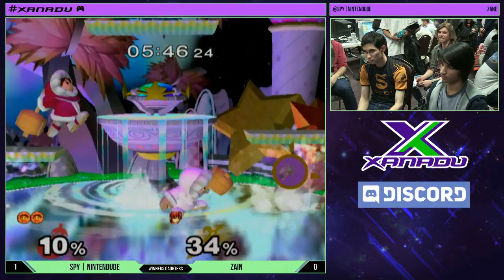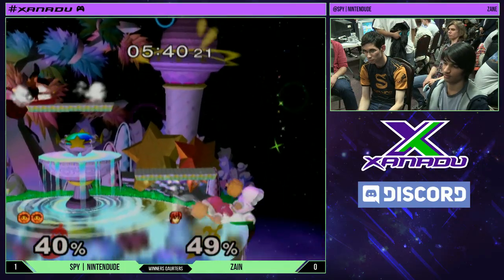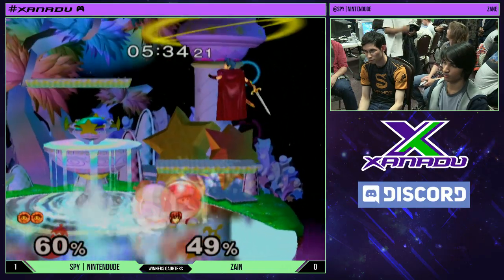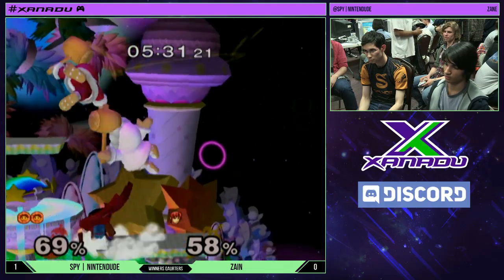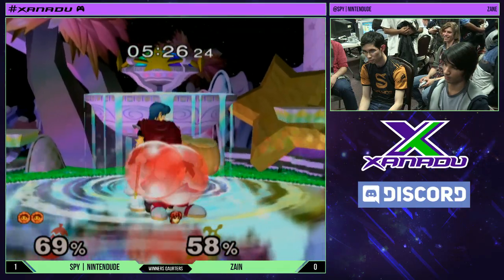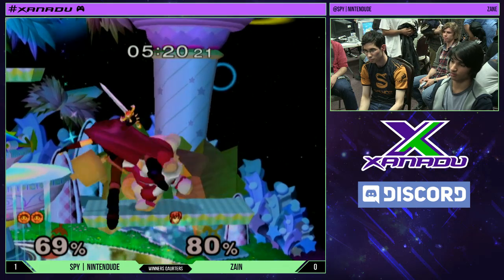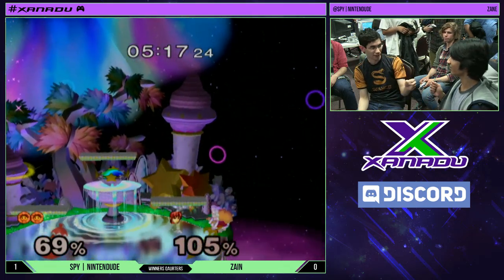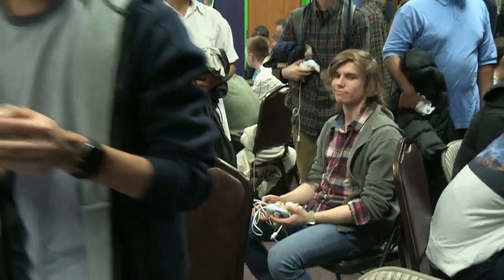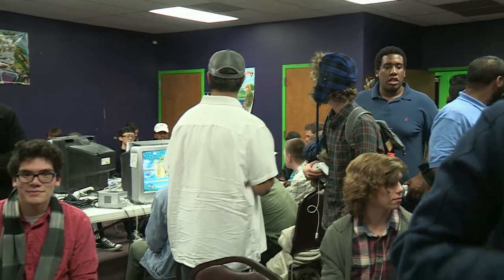Nintendo is just a very solid player — I have no doubt he can hold the lead. We saw Smash God use the tool of down air into grab. Zane did that as well, but I don't think it works as well against Ice Climbers — it's just not as practical against them. It calls out the roll with the wavedash. That's the danger of the Ice Climbers: their wavedash is so fast and so long that they can call out your movement, and when they do, they get the wobble. That's why Ice Climbers is so good. Nice game by Zane, but great job by Nintendo taking it 2-0.